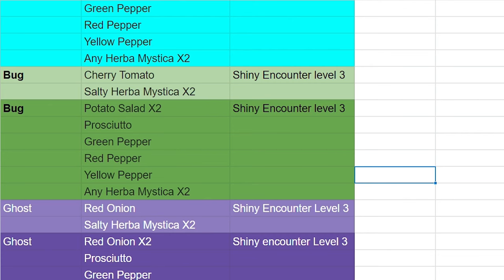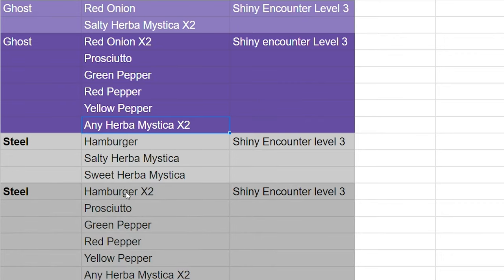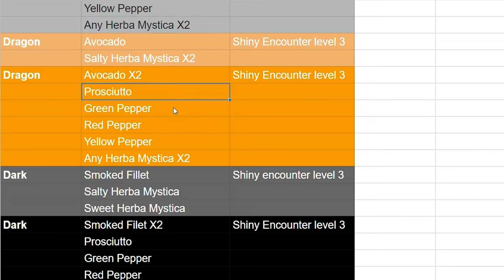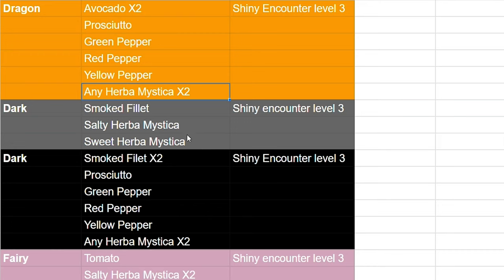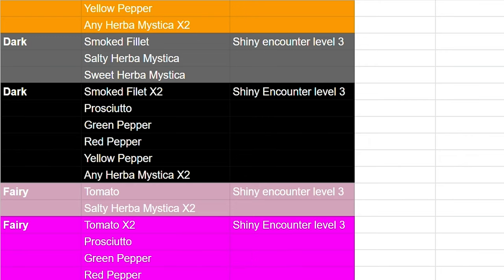That bug one is one aDrive is probably going to be using a lot for shiny hunting bug Pokemon. For ghost, red onion times two, prosciutto, green pepper, red pepper, yellow pepper, and any Herba Mystica times two. For steel, hamburger times two, prosciutto, green pepper, red pepper, yellow pepper, any Herba Mystica times two. For dragon, avocado times two, prosciutto, green pepper, red pepper, yellow pepper, and any Herba Mystica times two. For dark, smoked filet times two, prosciutto, green pepper, red pepper, yellow pepper, and any Herba Mystica times two. And finally for fairy, tomato times two, prosciutto, green pepper, red pepper, yellow pepper, and any Herba Mystica times two.